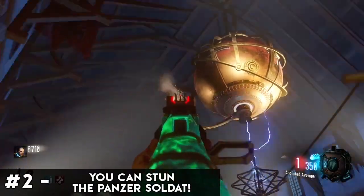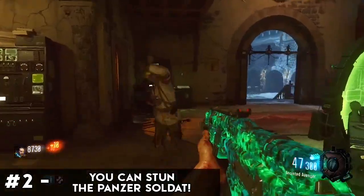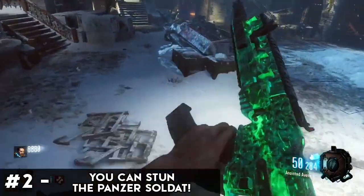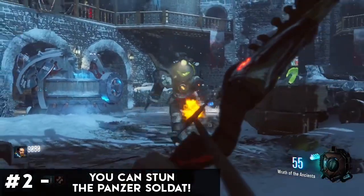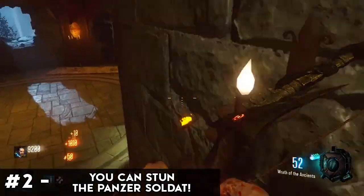Here's a tip for you in the new zombie map Der Eisendrache. Everyone knows how annoying a panzer soldat is to deal with, but did you know that you can actually stun a panzer for a short time by charging an arrow and releasing it to explode on him? After it explodes he will let off a scream and stop moving. This works for both an un-upgraded and upgraded bow. You can thank me later.